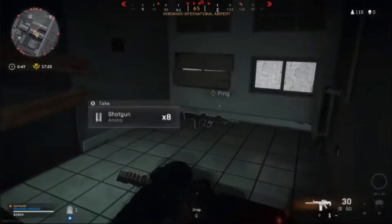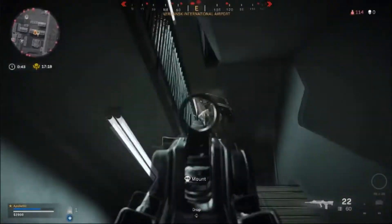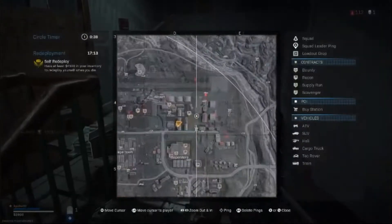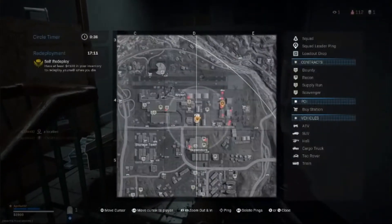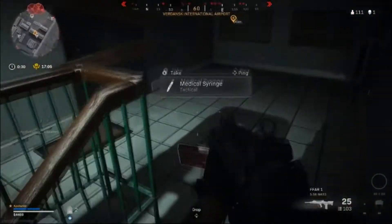Number 9: CR-56 AMAX. Season 4's addition to Warzone's assault rifle roster seems off, but it's much better than you may think. The CR-56 AMAX can be transformed with attachments to create a heavy-hitting, relatively manageable AR. The Warzone setup massively improves its long-range effectiveness without making it unusable in close-range battles.